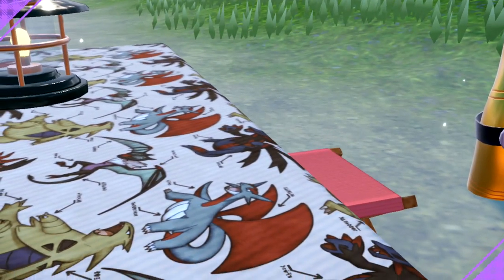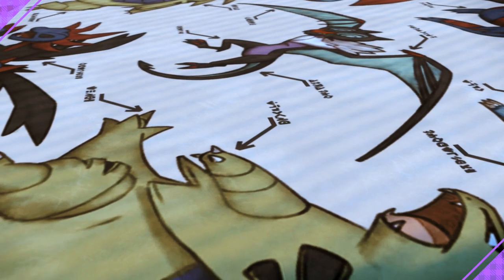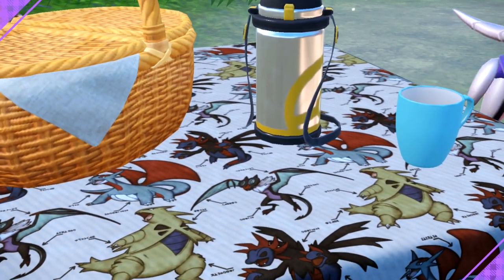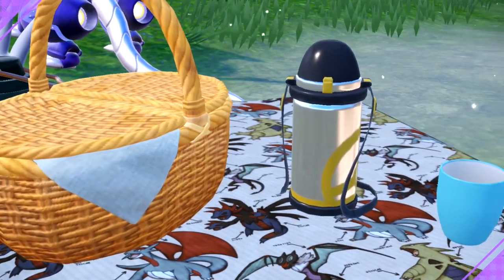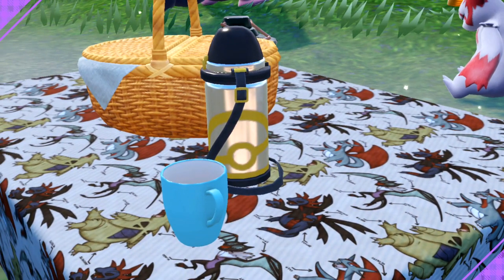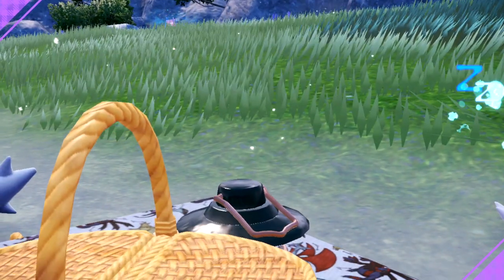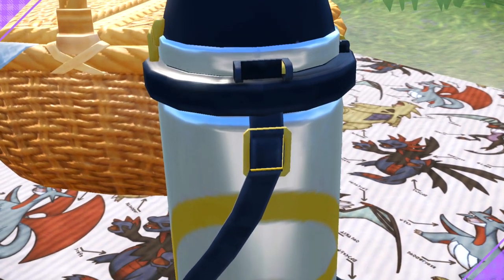This one is the Monstrous. It's got a Tyranitar, a Noivern, a Hydreigon, and a Salamence — four Pokemon featured, which is simple. Maybe it's like dissecting them: a Tyranitar seasoning, bone marrow out of the hands, Noivern wings with cartilage. A Salamence tail you might be able to cut off and eat for brunch. But other than that, I like this one. B tier for sure. We like it. I'd probably use it, but it's not my favorite favorite.